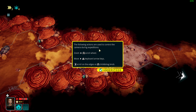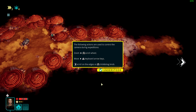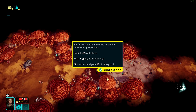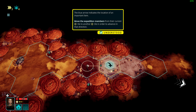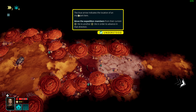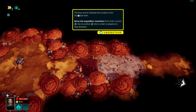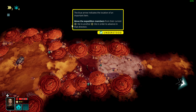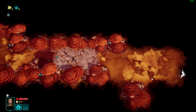We can control the camera by scrolling the mouse wheel, using WASD, or click and drag. Blue arrows indicate the location of important items. We move expedition members from their current tile to another tile — so we'll just keep moving toward the objective.